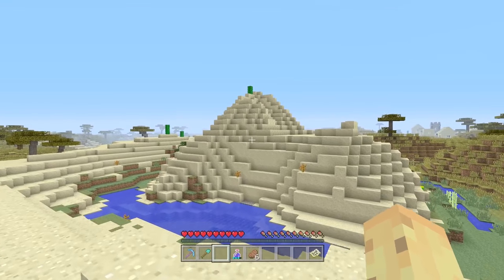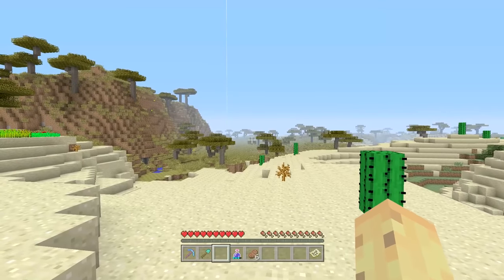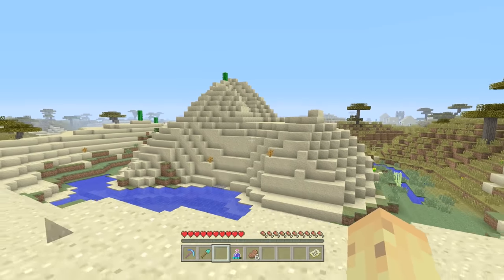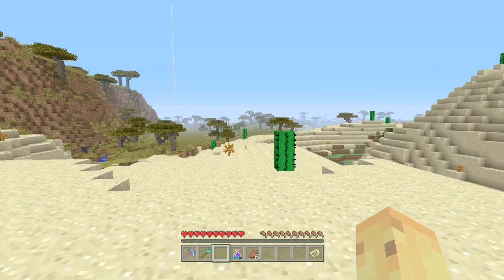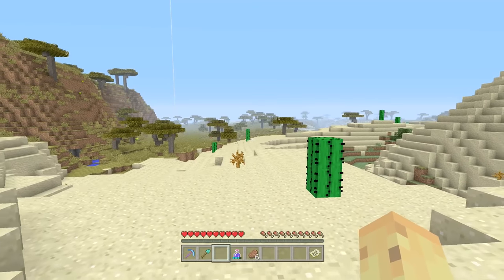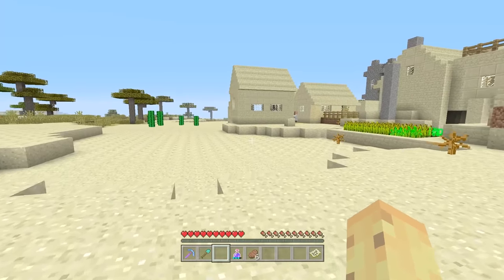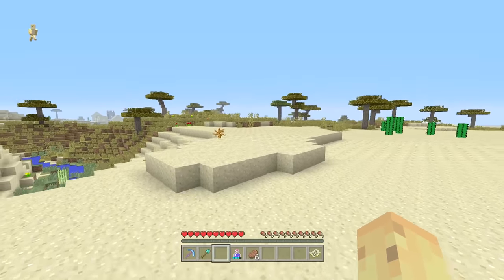The most basic thing you need to know is that fossils will only generate below deserts and swamps. So you need a desert biome or a swamp biome, or any variant thereof — a desert hill biome or a swamp hill. Any variant of those two biomes are the only ones you can find fossils below. So make sure you start in a desert or swamp; if you haven't been doing that, you've had a 0% chance.